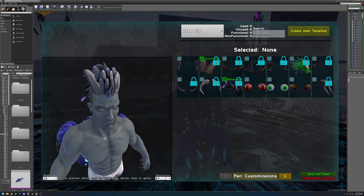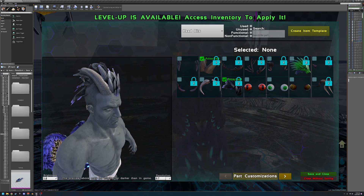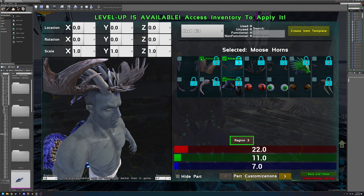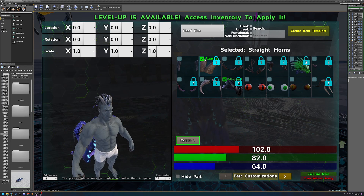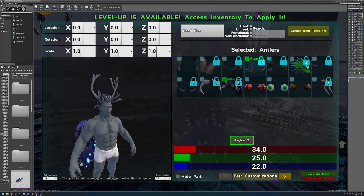Now let's move on to required parts. Say on this race we want to require one of the horns but don't care which one — that is what the lock symbol is. This lock symbol indicates a required part. The number next to it is the required group. If something is in the same required group, it'll require you to have at least one part from that group. So if you try to unselect the only part in group one, it won't let you. But if you select others in the same group, then you can deselect the first. You have to have at least one part from each required group.